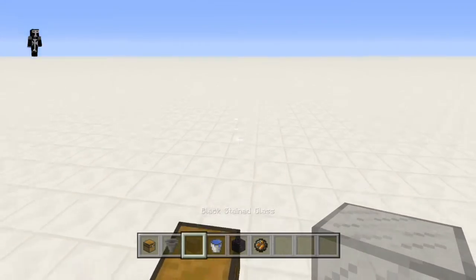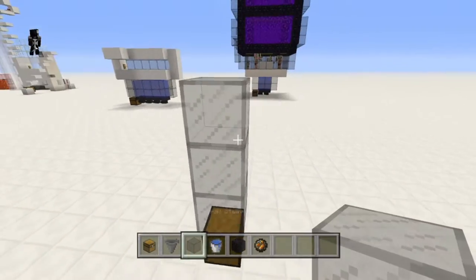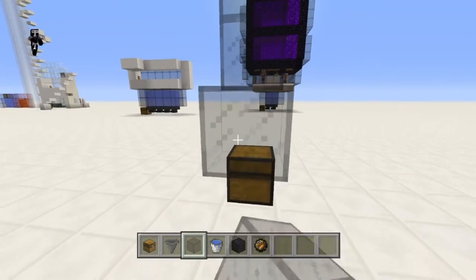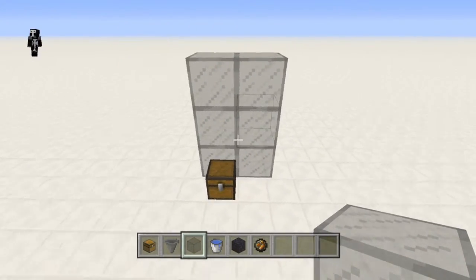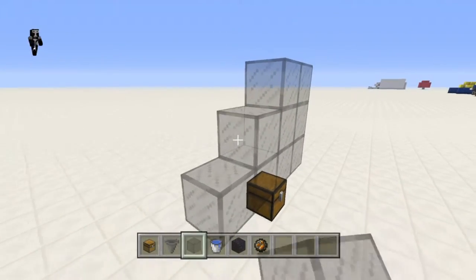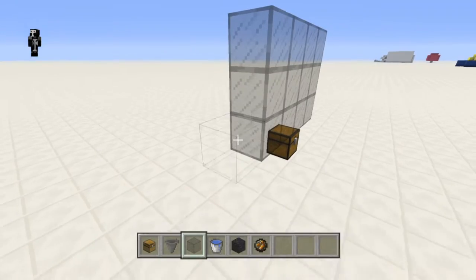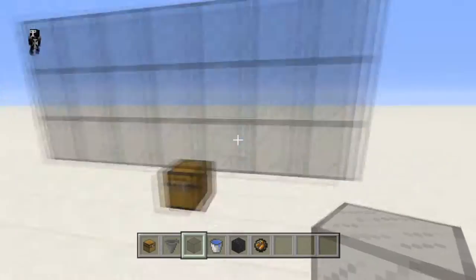I'm going to make this one seven by seven, but you don't have to make it exactly the same. You could make it seven by fourteen or whatever. For your first one, it's best to do it just a cube shape. So I'll extend out three in each direction. Actually, I'm going to fast forward through all this.